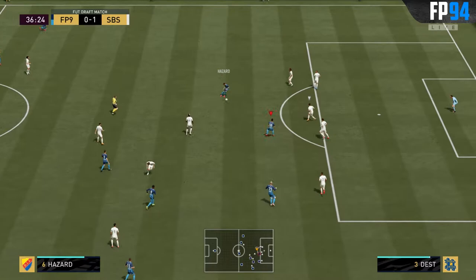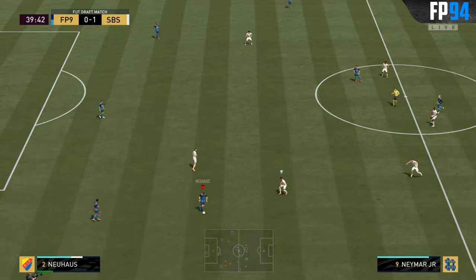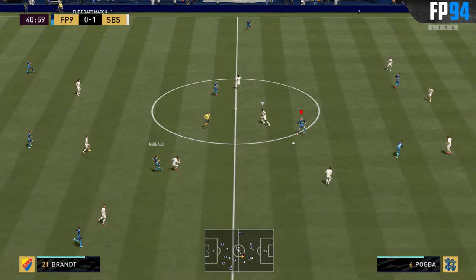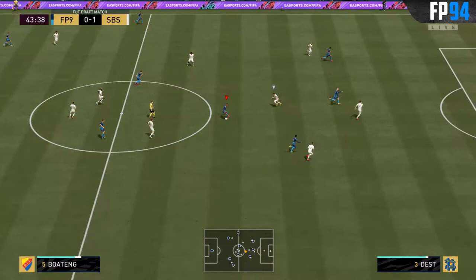Neuhaus plays a good ball to Aubameyang, back to Hazard for a finesse shot — one of the worst finesse shots I've ever seen. Nice interception by Neuhaus — let's attack now. Neuhaus to Brandt, to Saha — is that onside? Oh my god, can't seem to score in this game. Saha is in behind again, but of course the autoblock — what else to expect from this game?